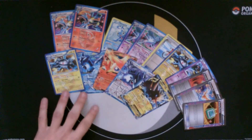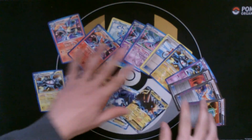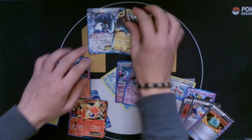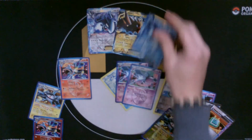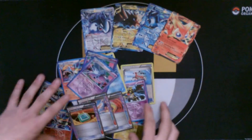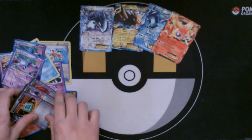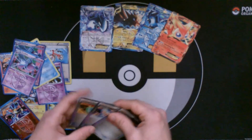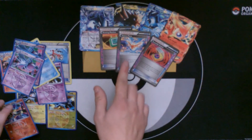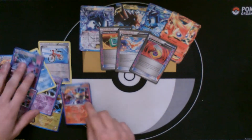So there you go — that is the box. Just do a quick recap. So we got four EXs — which is kind of weird. I would have preferred one Full Art EX and maybe two normal EXs. But I did get all three ACE SPECs from the set, which I was definitely happy about the Scramble Switch and the Dowsing Machine. The Victory Piece I wasn't too bothered about, but it's still a nice thing to pull for trade material.